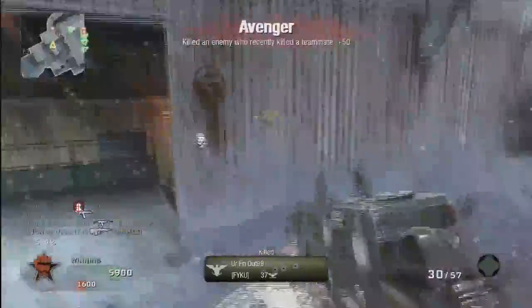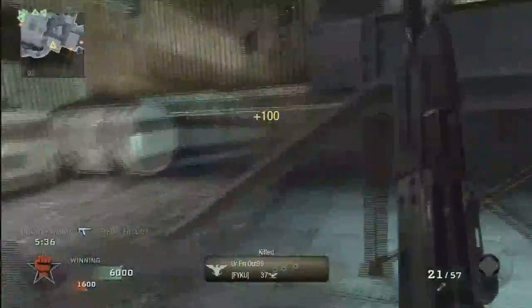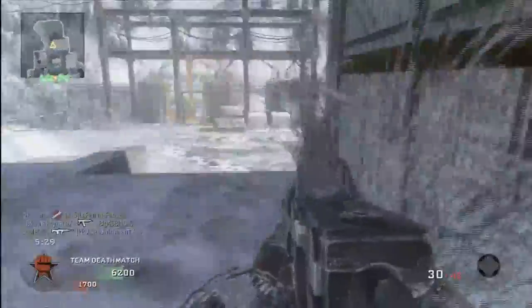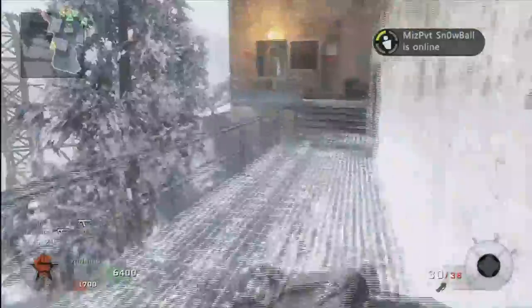I pick this dude off, and I'm not even using my original gun anymore. I have an AK-74U and an M16 — both enemy guns I picked up off the ground. They just keep spawning right around this back area where I'm at. I just killed this dude when he was looking for me, but I came around the flank behind him.